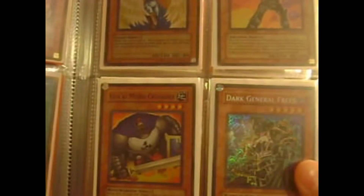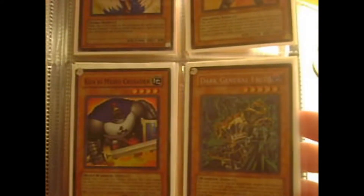Two Veil of Darkness — Gold Series. A Shining Angel, Hobby League. Dark Creator, Super. Kycoo the Ghost Destroyer. Dark General Freed.